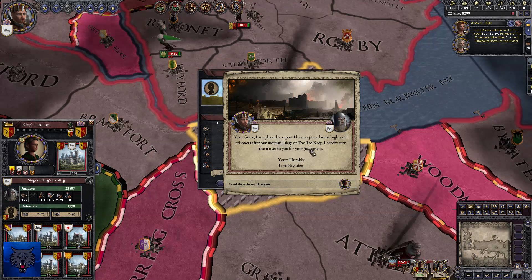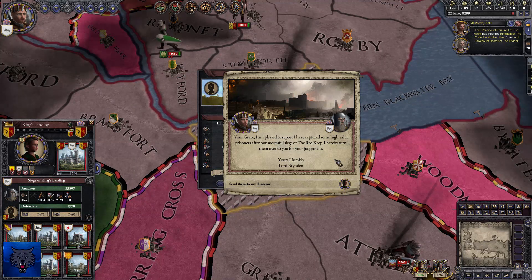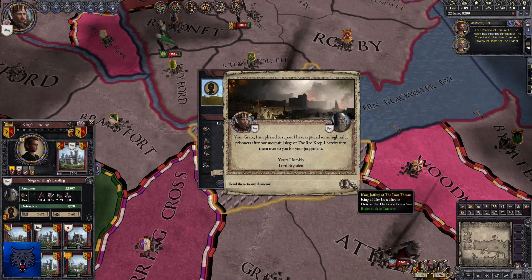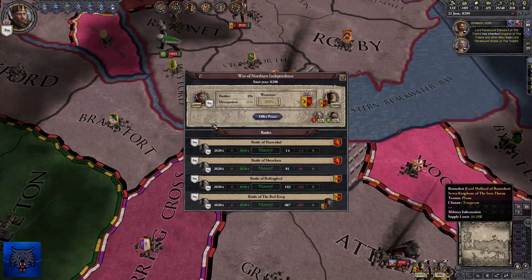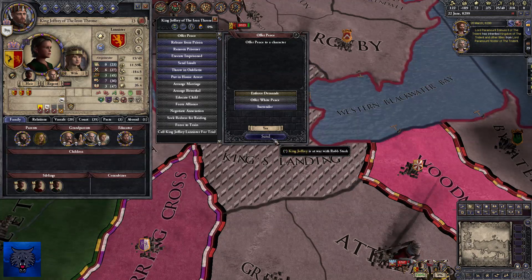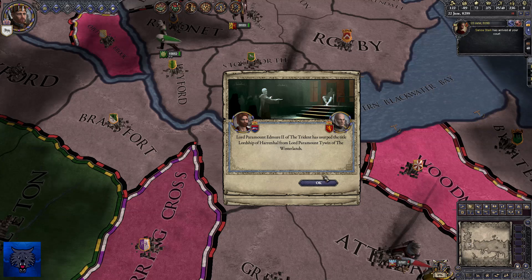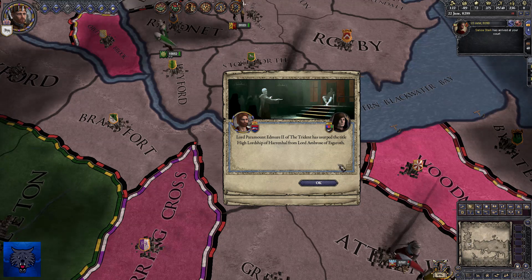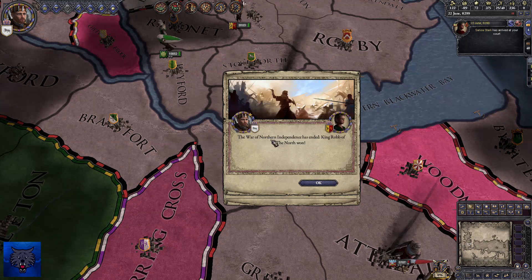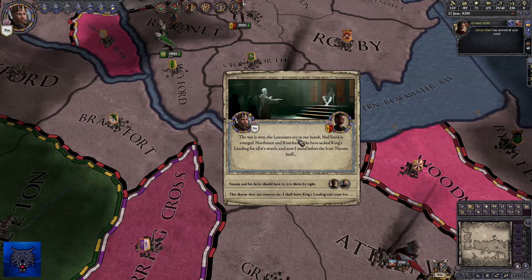Assault! Your Grace, I'm pleased to report I have captured some high-value prisoners after the successful siege of the Red Keep. We've got Joffrey — send him to the dungeon. Has that made them capitulate? That's 100% capitulation. Let's offer peace and demand. Lord Edmure of the Trident has usurped the title of Lord of Harrenhal from Tywin. We've knocked up the war in episode one! The war of the Northern Independence has ended — King Robb won the war.